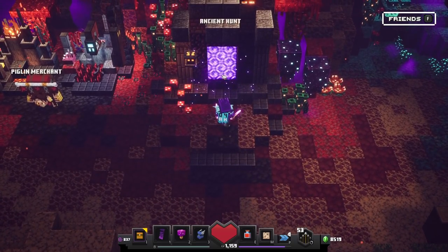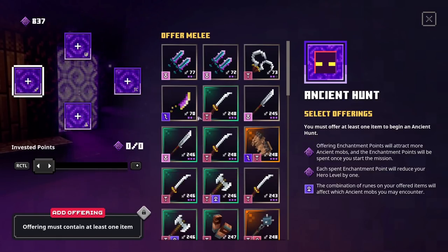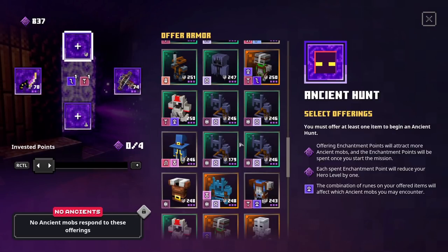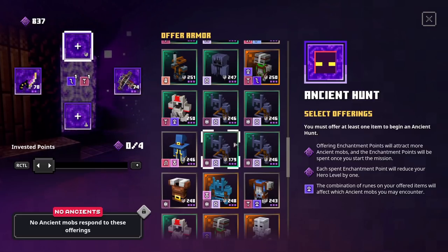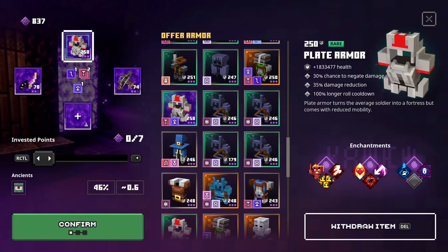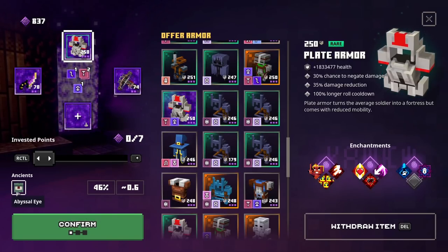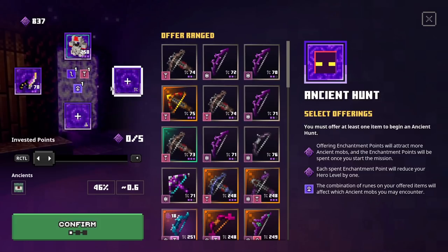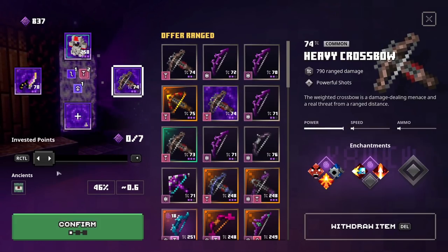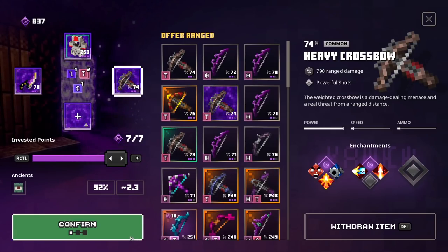Next up we have the Abyssal Guardian. For this one we're gonna have to sacrifice an L, a T, and also a plus — which can actually be found on this item here. If I sacrifice it we have the Abyssal Eye right there, but we can even get rid of the bow because it will still have all the runes we need. To increase the chances I'm gonna add another one and go to the maximum enchantment points.